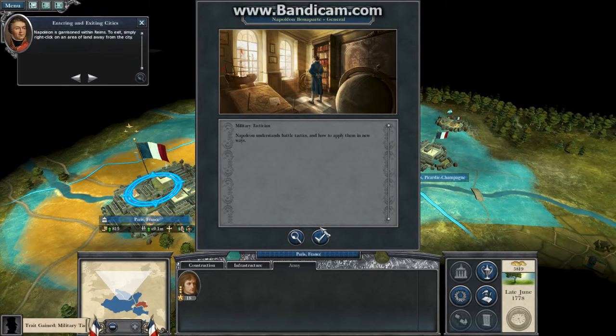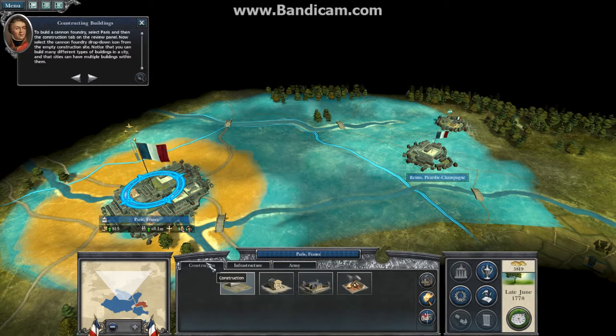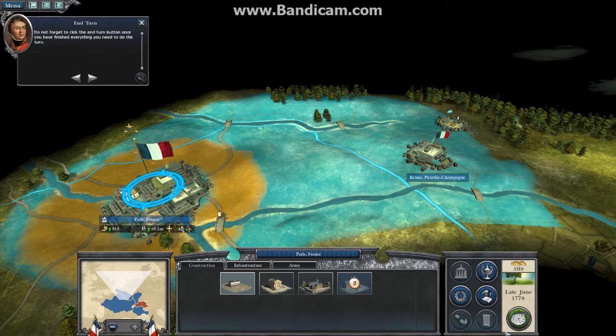To build a cannon foundry, select Paris and then the construction tab on the review panel. Now select the cannon foundry drop-down icon from the empty building site. Notice that you can build many different types of buildings in a city, and that cities can have multiple buildings within them. Do not forget to click the end-turn button once you have finished everything.